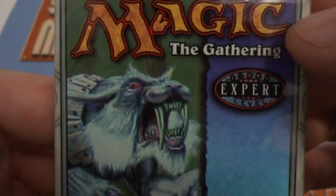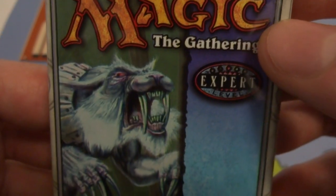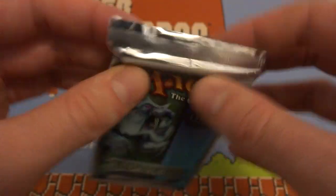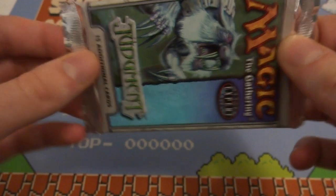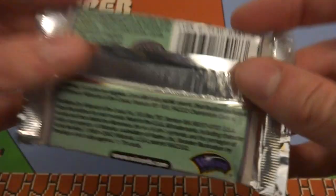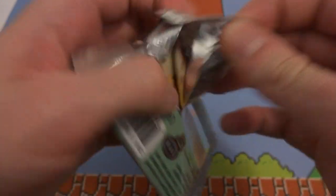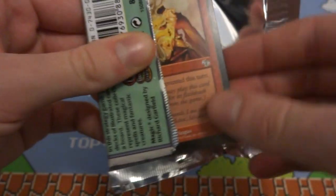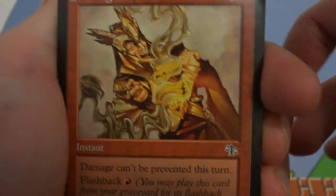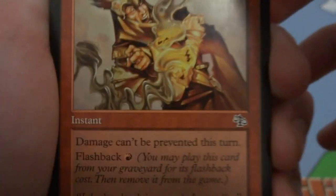Interesting — looks like a cat-beaver creature with really long fingernails on the front, very white skin, quite scary. Let's go ahead and open this up. Interesting silver packaging; this one feels kind of loose. Got the set symbol of like balancing scales — very interesting. Beautiful art. Got Flaring Pain — look at that — got the gravestone in the corner letting you know it has flashback.